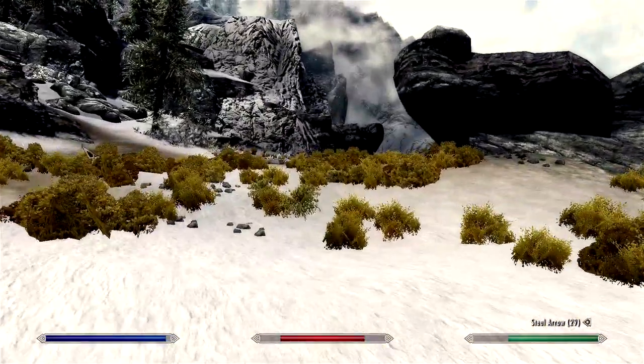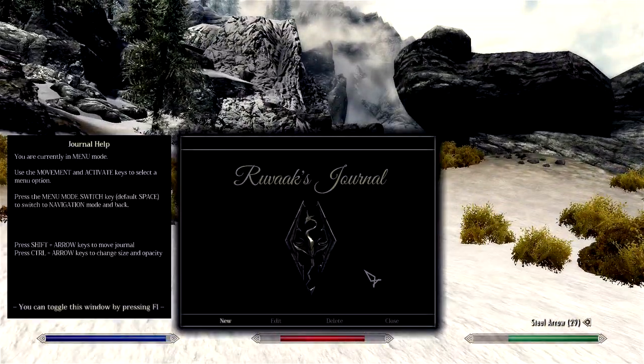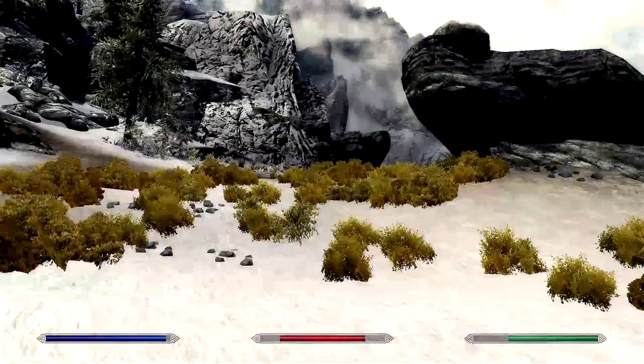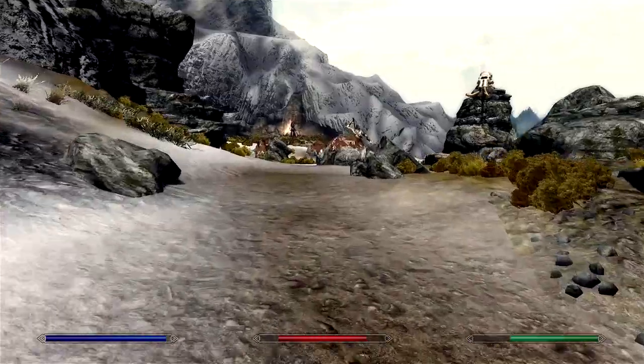I have no idea where I'm going now. What have I opened here? Ah, yes — the journal mod. I've forgotten how you get rid of this, actually. Press the menu mode switch, default space, switch to navigation mode and back. Escape? Okay. Remember not to hit that key on accident.